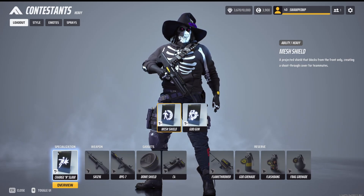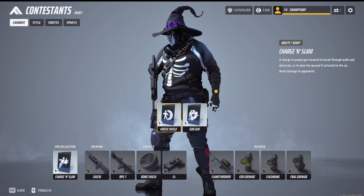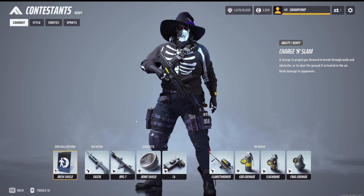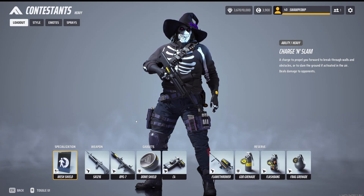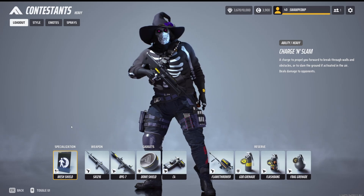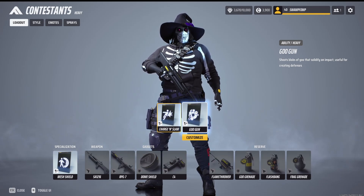For the specialization, I like the charge and slam to cover distance with a close-range weapon. But you can also go for the mesh shield, which is very strong, especially with a coordinated team — it's got a lot of health so it takes a while to destroy. And if you really want to, you can go for the goo gun, but I'd say one of the other options would serve you better.